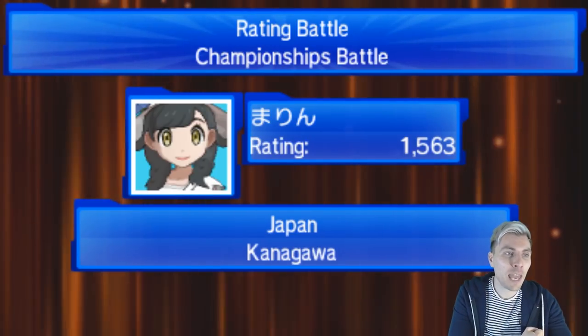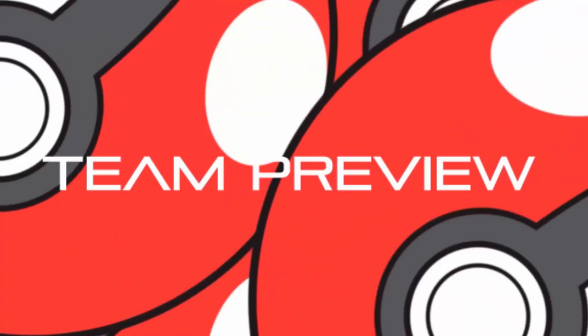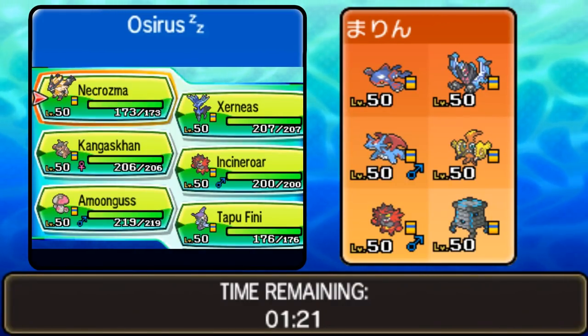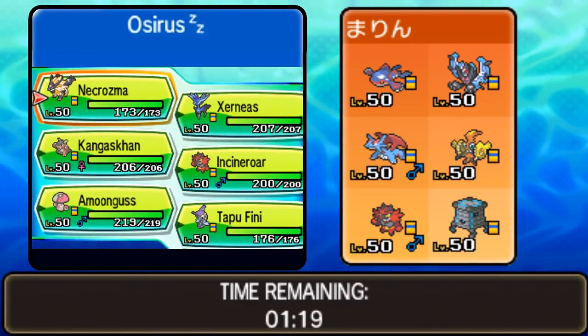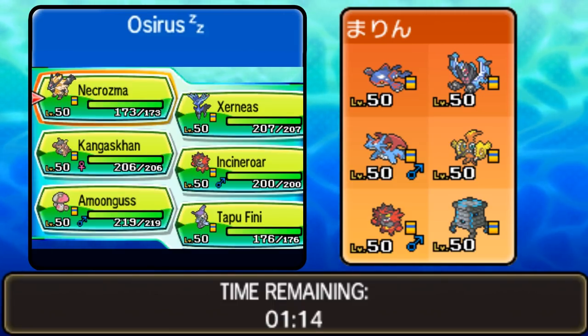We've got our next opponent — a Japanese player rated 1563. Going into team preview. We're going up against a Kyogre, Dawn Wings Necrozma — seems to be one of those cores, picking up a bit of popularity at the minute. We'll probably see a lot more of that as we go through this week and into next.